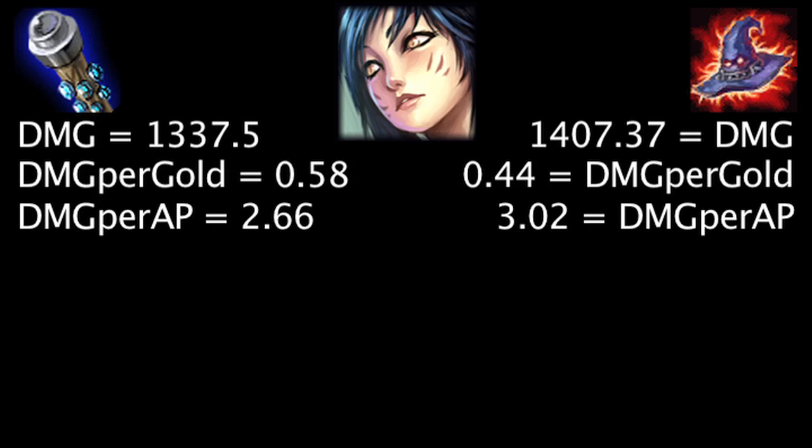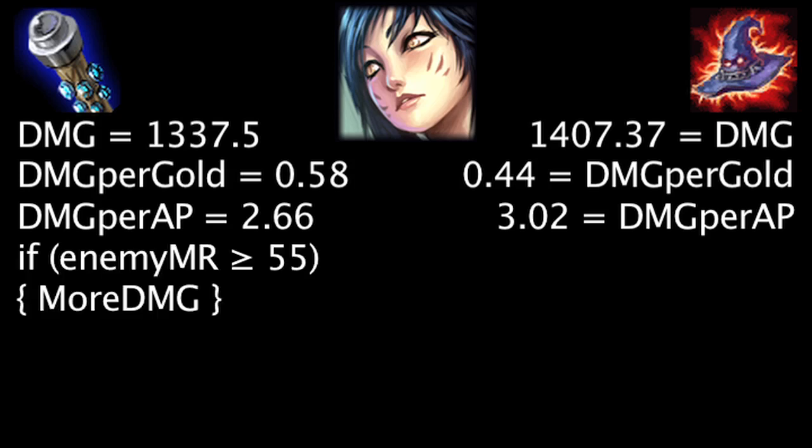Without further ado, let's test the items on 55 different champions. On Ahri, at first the Death Cap will deal 69.87 more damage, the Void Staff will grant 0.14 more damage per gold, and the Death Cap will deal 0.36 more damage per ability power. Against 55 magic resistance, the Void Staff will deal more damage than the Death Cap.